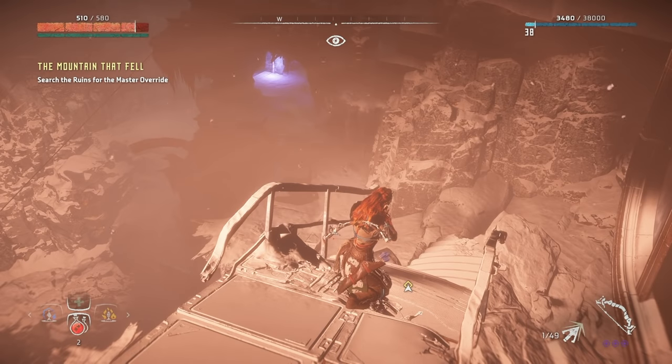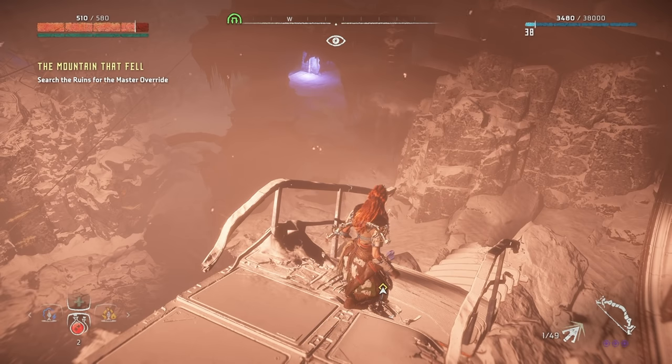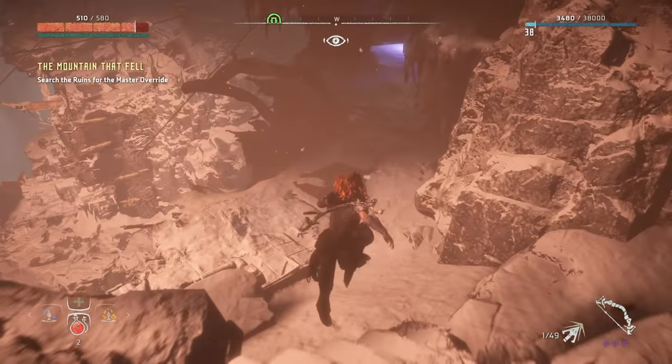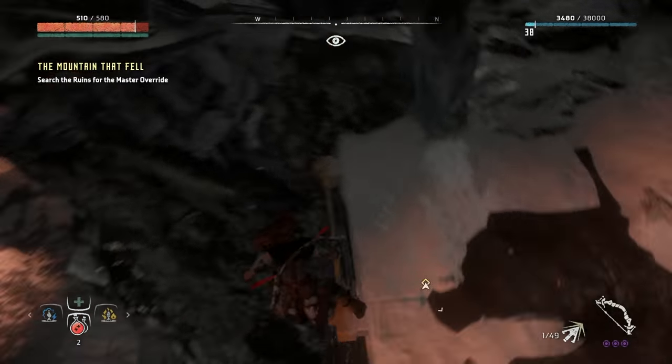For the final power cell, you're going to need The Mountain That Fell quest. When you get to this point in the quest, there's going to be a zip wire over there — do not take that. Follow the footage right here and you'll see a ledge which you'll drop down, and that'll take you to a little room where the final power cell is located.